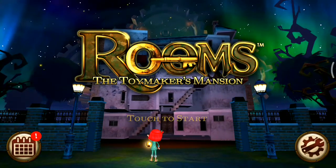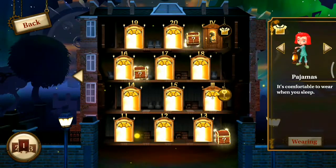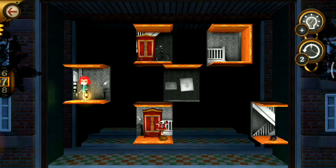Hello friends, this game is Rooms: Doyman's Mansion, Magical Mansion, and we are playing level number Roman 4, which is coming after level 20. This is level 4.